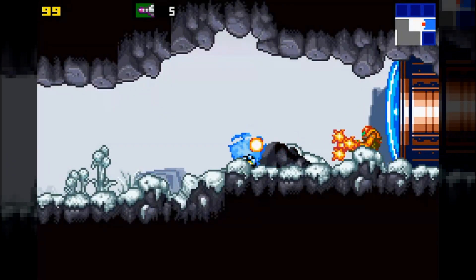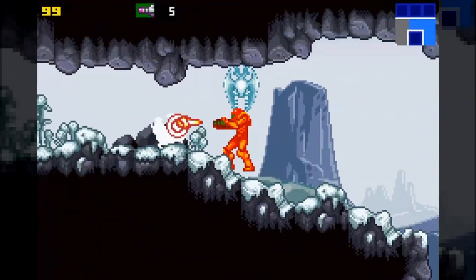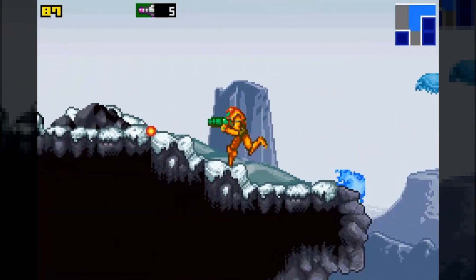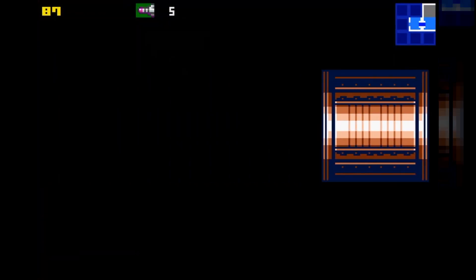No missile doors here. You don't really need more missiles — we only need them to open those doors. So I'm just going to remember where Morph Ball is. I think it's in this room.